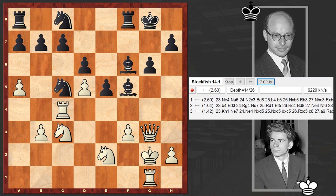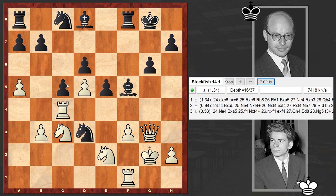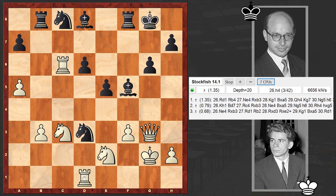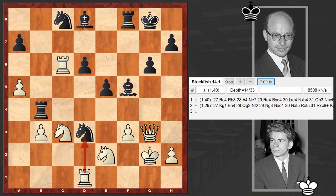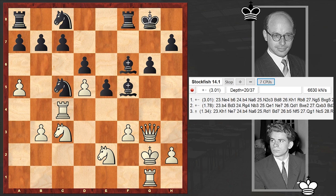Nc5 is already a huge mistake, and after that move we see a huge change in evaluation. According to Stockfish, better was playing Bd8. If Rf1 then c5, if here then bxc6 - this leads to a pawn sacrifice, but then with Rb8 you switch your rook into the game and get counterplay. Rd3 is not possible because of Bh4, and in this case Black can create problems for White. The position remains highly complex. In our game we have Rc5, and now gradually White will intensify the pressure.